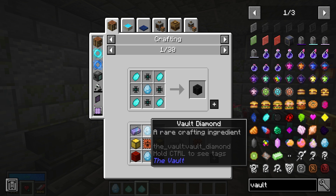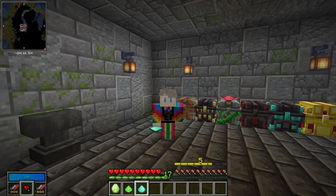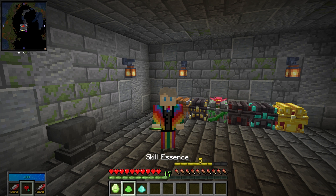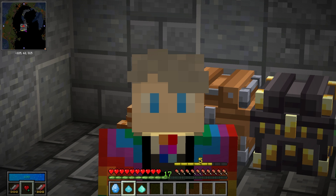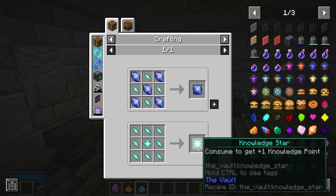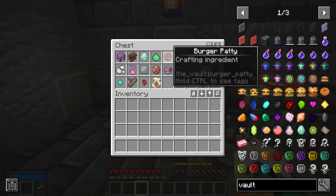Vault diamonds are basically the building blocks of every rare thing that you want to build — whether that's making a pickerang, a building gadget, or even a vault compass. They are incredibly useful and reasonably rare in the early game, but should get more common as time goes on. Skill essence is used to make skill shards, which make skill orbs, which unlock skill points you can spend on abilities and talents. Knowledge essence makes knowledge shards, then knowledge stars, which unlock mods found in your researches tab.